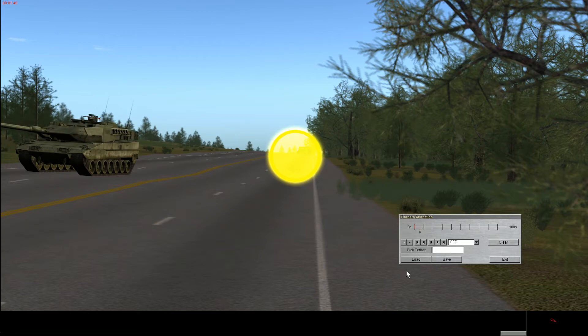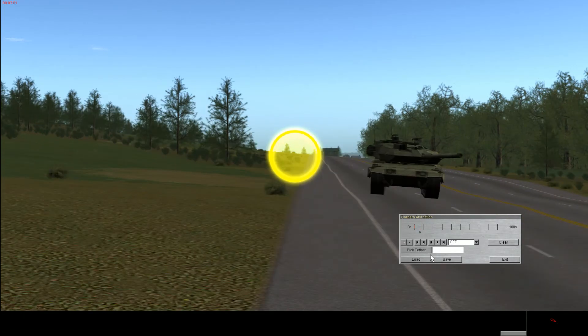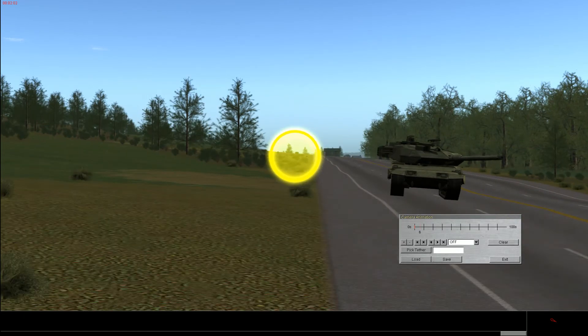Now my next keyframe is going to be at six seconds. Move the slider a little bit — the number six appears, meaning six seconds — then move into your next desired point of view where you want the camera to be at six seconds. After positioning, press the plus button again to add a new keyframe.